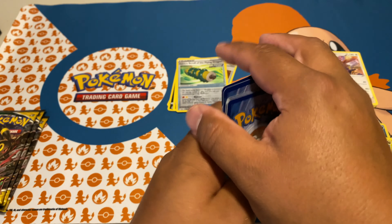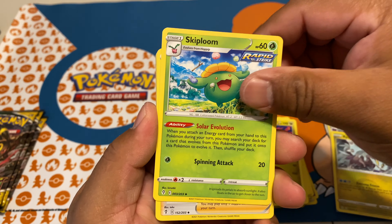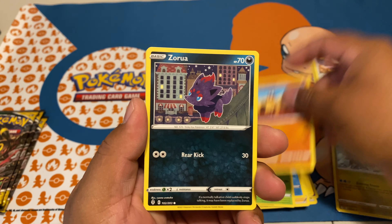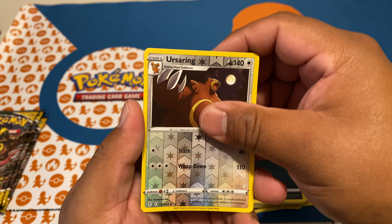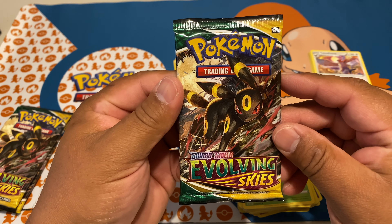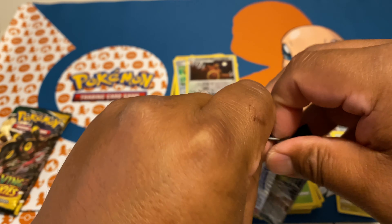Noivern is where it's at. Zoelius, Skiploom, Rayhan — very cool trainer — Luvdisc, Dwebble, Hippopotas, Zorua. Reverse holo Ursa Ring, and for the rare a non-holo Tropius. Wow, we have three more packs left — let's just hope this is not a light ETB, this is craziness.